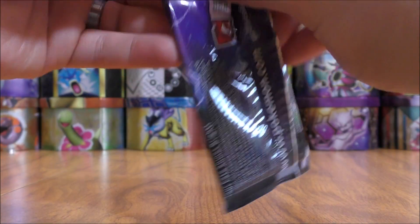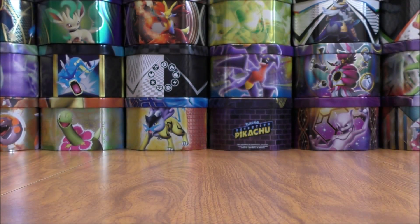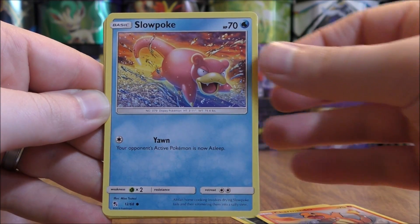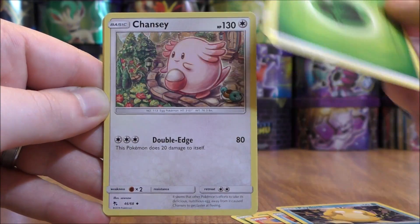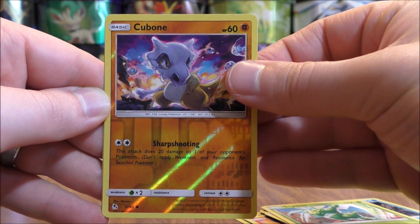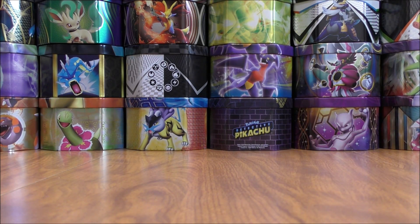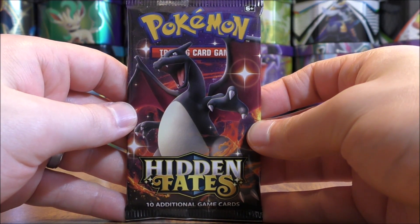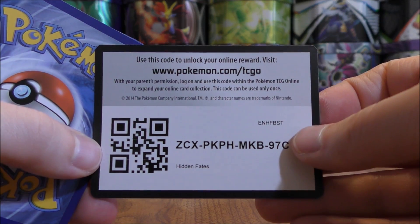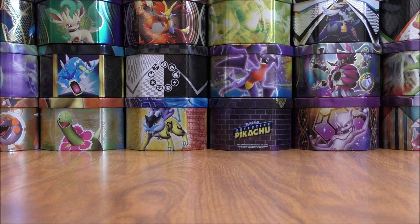Shiny Mewtwo pack. I have not been shut out yet with my Hidden Fates openings — I've always been able to pull a Shiny Vault subset card. Caterpie, Paras, Charmander, Slowpoke, Psyduck, Grass-type Energy, Chansey, Brock's Grit, Scyther. Reverse Holo of a Cubone — a Common. Final card is a Zapdos Rare Holo — just pulled that in Reverse Holo form too. I did want to trade for a Shiny Scyther at the pre-release but wasn't able to get it. Shiny Scyther and Shiny Charmeleon were two of the non-GX Shinies I was hoping to get, but the same person had both and neither was up for trade.